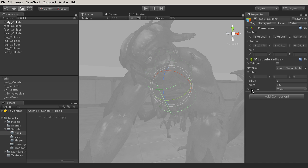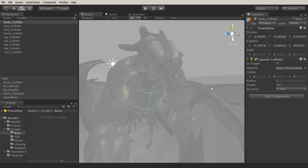Take note of the radius, the height, and the direction it was created. Notice the path for where it is parented — if you drill down the game boss to the global object, then to the root and the back, you'll see that the body collider is parented to this backbone.